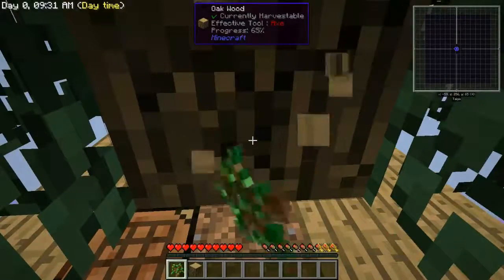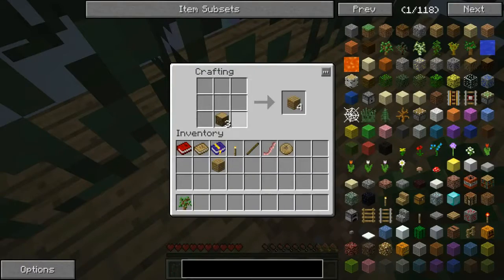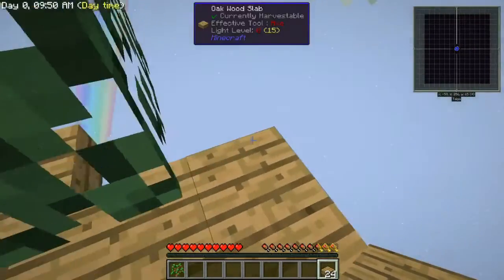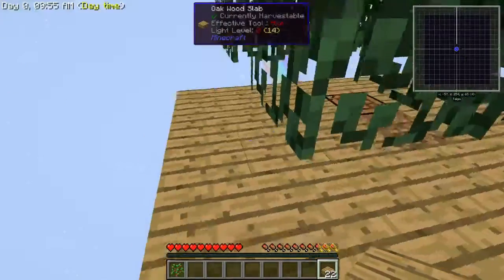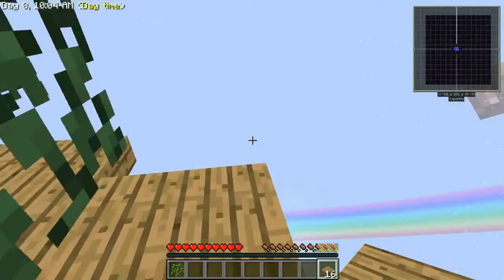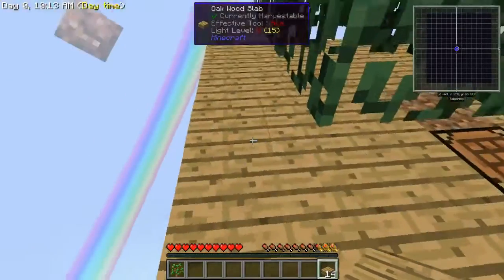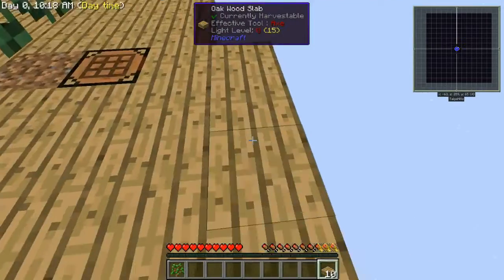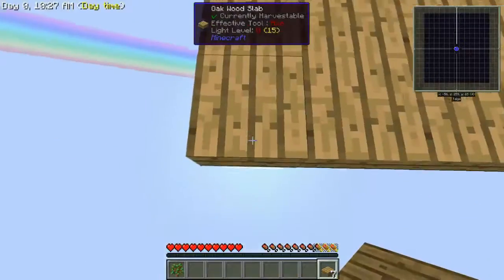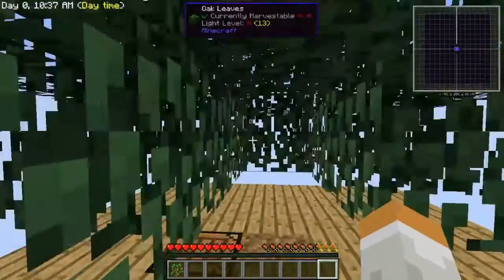We'll expand this platform a little bit. Go ahead and place these down. That way, if any more saplings drop, we will not lose them — hopefully. We've got seven left. We'll go ahead and expand on this side. We'll go back up in here and get the rest of this wood.